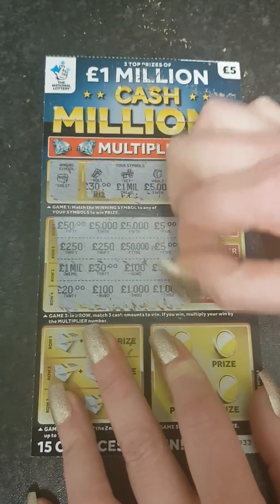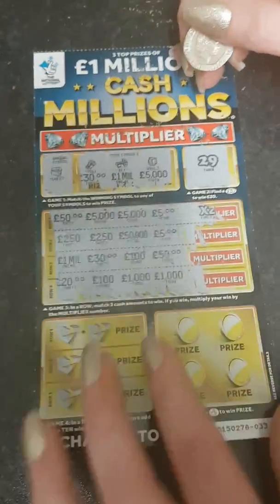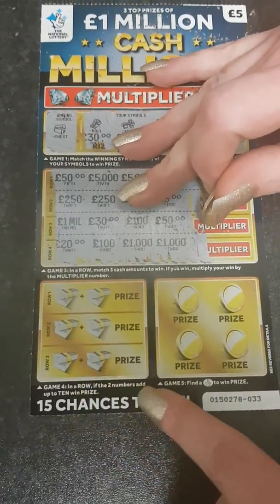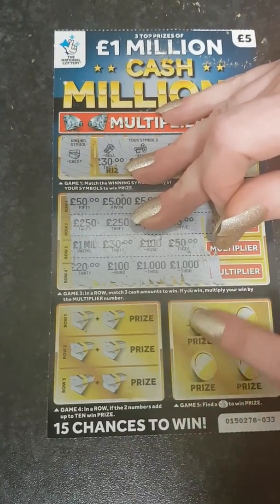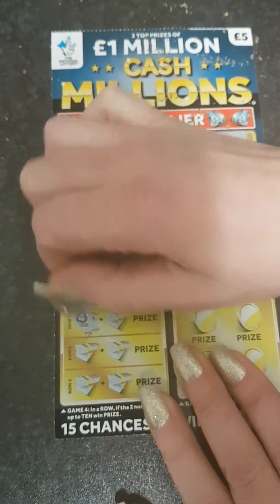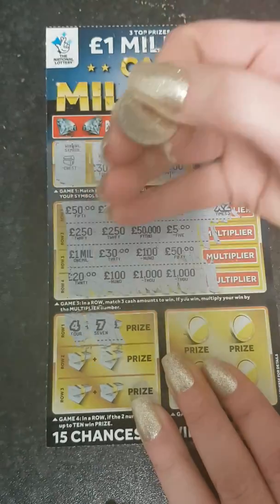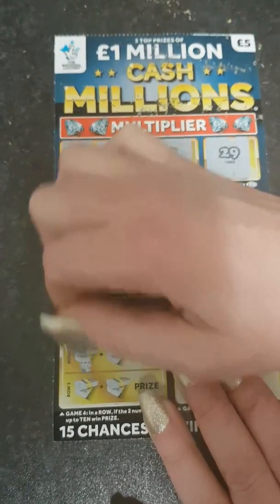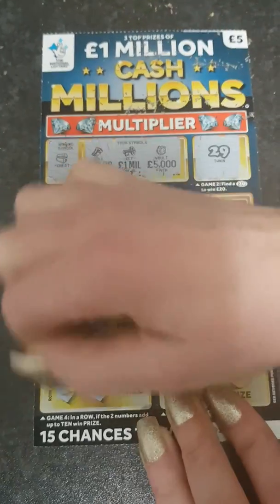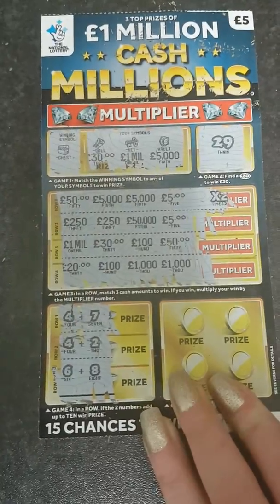We're going to the fourth game now. The amounts were 20, 100, a thousand pound, and a thousand — no win on that one. Game four: we've got to make the number ten in each row. Row one: a four and a seven — no win. Next row: a four — no win. Then a six and an eight — no win on that, guys.